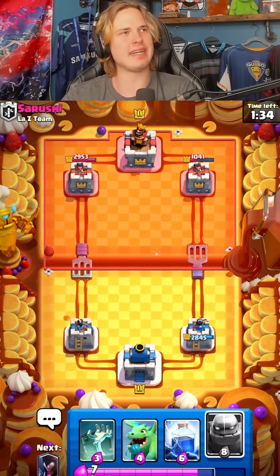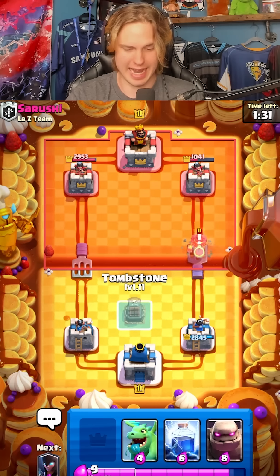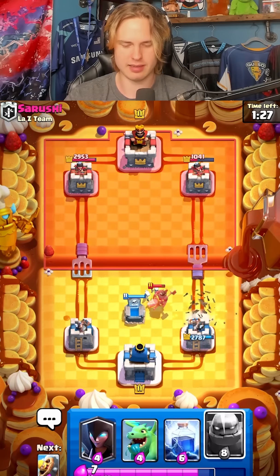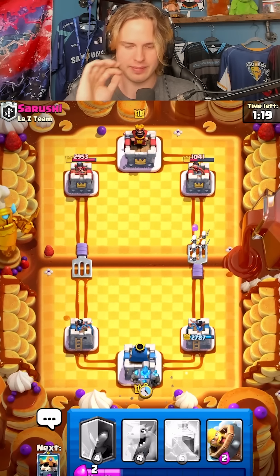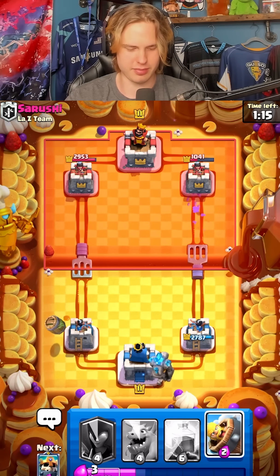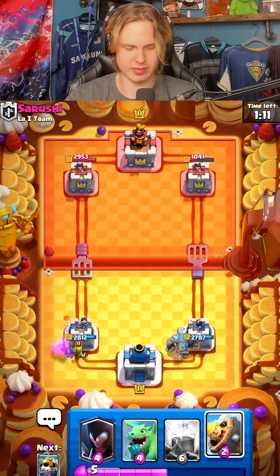He's got cannon, mega knight, wizard, goblin barrel, and a hog rider of course. Nice pre-log bro, that was lit. I mean, I don't blame him — at this trophy range everyone probably runs Scarecrow. He played that so far off my tower, I'm just gonna ignore that. My tower kills the goblins before he even gets there.